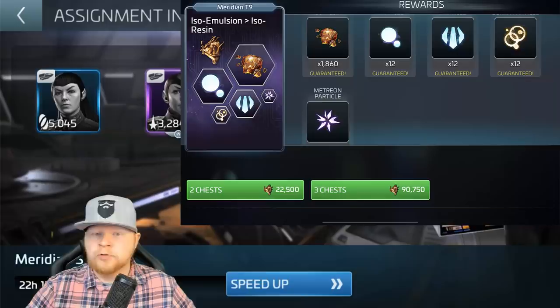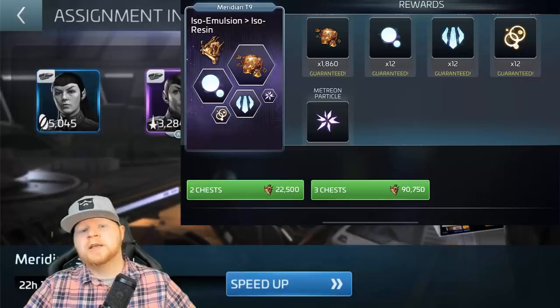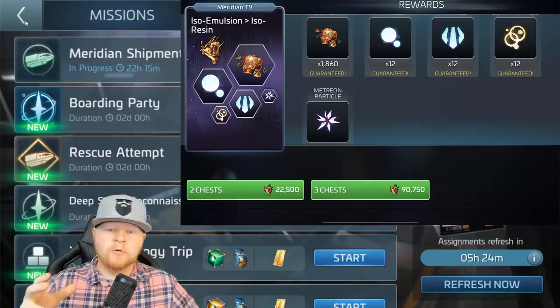The tier nine pays out 36 of each type every time on a three-pull chest, which is pretty nice. So you've got the away missions and the refinery tool working together, making the Meridian a multi-use ship in terms of how you can deploy it in the game. Not only are you getting particles, but you're using it to get research — let's show you that research real quick.